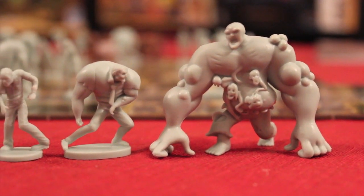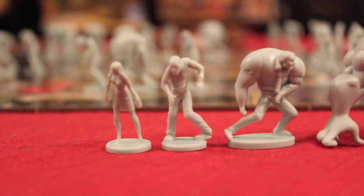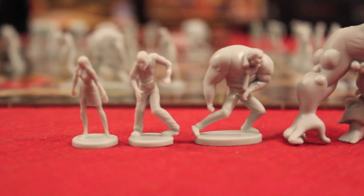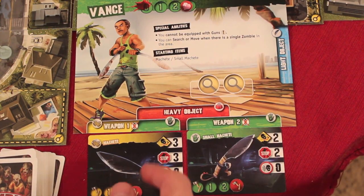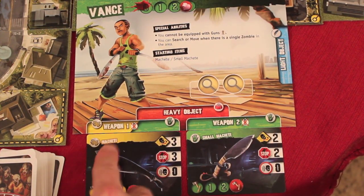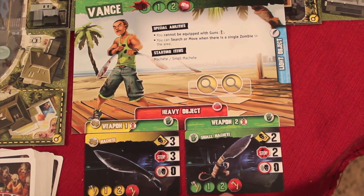The game comes with a ton of zombies — that big one is the boss, and the other three mostly look similar, but there are tons of zombies added to the game. I'm starting with Vance, who begins with a machete and a small machete. These icons show you can use each weapon one, two, or three times, and he has a health of three to start.